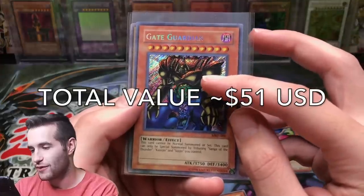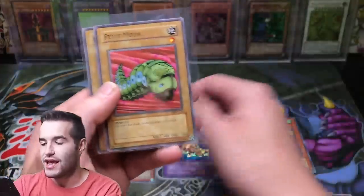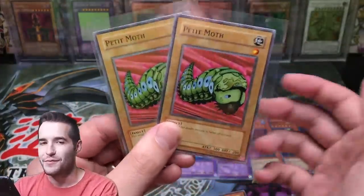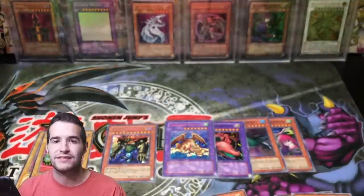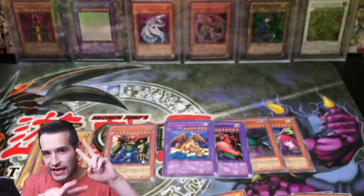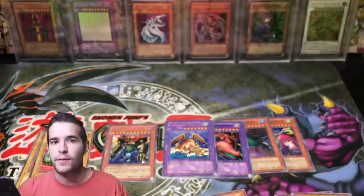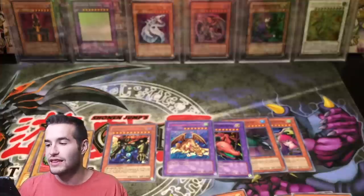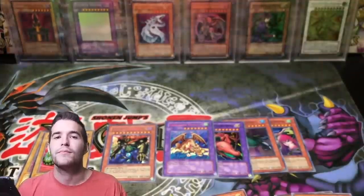Check out all those pulls — Kazejin, Suijin, and Sanga of the Thunder mixed in there as well. I hope you guys enjoyed the video. Make sure you like the video, subscribe for that 20,000 subscriber opening, and share the video to help me out. We're doing five Legacy openings in a row — Legacy Week! Hashtag Legacy Week on Twitter — it's not a thing yet but you can start it. Follow me on Instagram and Twitter as well. Legacy Week is going to be a lot of fun. We started off hot with double Secret Rares. Thank you guys for coming to the premiere, I'll see you guys later. Peace.